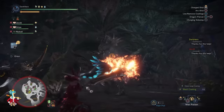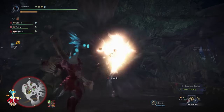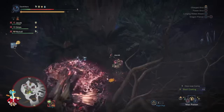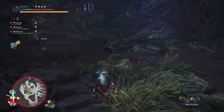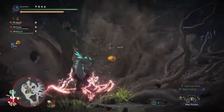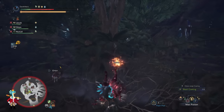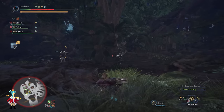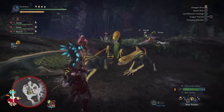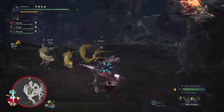He also has a new attack where the Ancient Leshing puts one hand on the ground and summons a root near you that may seem out of range and unable to hit you — but then the roots expand and connect with you dealing a big chunk of damage. The range of this attack is deceptively short, so don't be fooled. Get away as far as possible because it expands very fast.